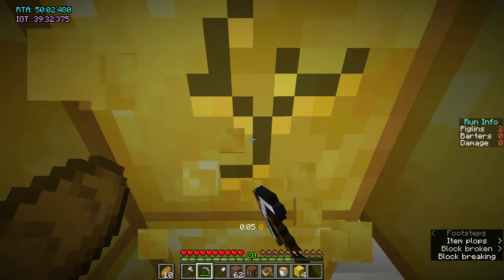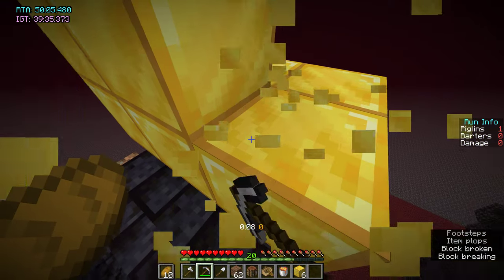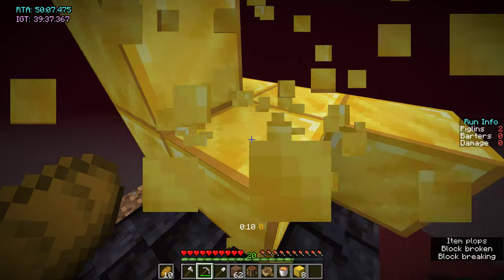Now I'll show you the left tall tower route. On this one the tower on the left is tall. All the bridge routes have the same start — just grabbing all the gold blocks.